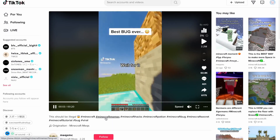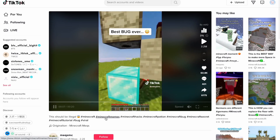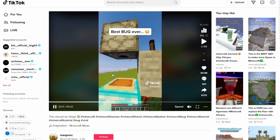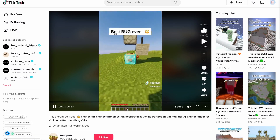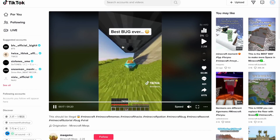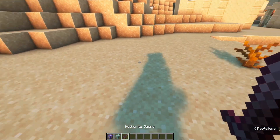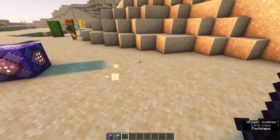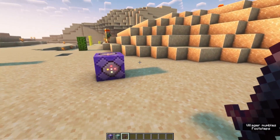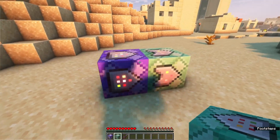Basically what he did is he made a fancy redstone thing, put some splash potions in it, takes the sword, and now he becomes whatever this is. I think how this works is that whenever you hold a netherrack sword you run faster and have like four health bars. So I made two command blocks and if I hold my sword this should work.